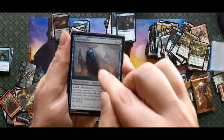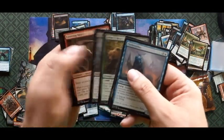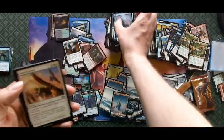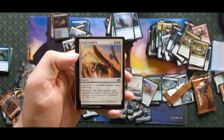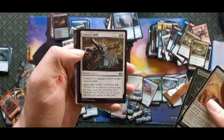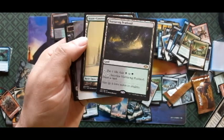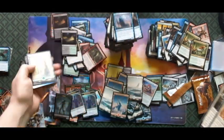My Chillerpillar — you're gonna give me some luck. Blowing through my commons — nothing major in here. Battle Screech, Web-Weaver Changeling, Splicer's Skill, and a regular Nurturing Peatland.